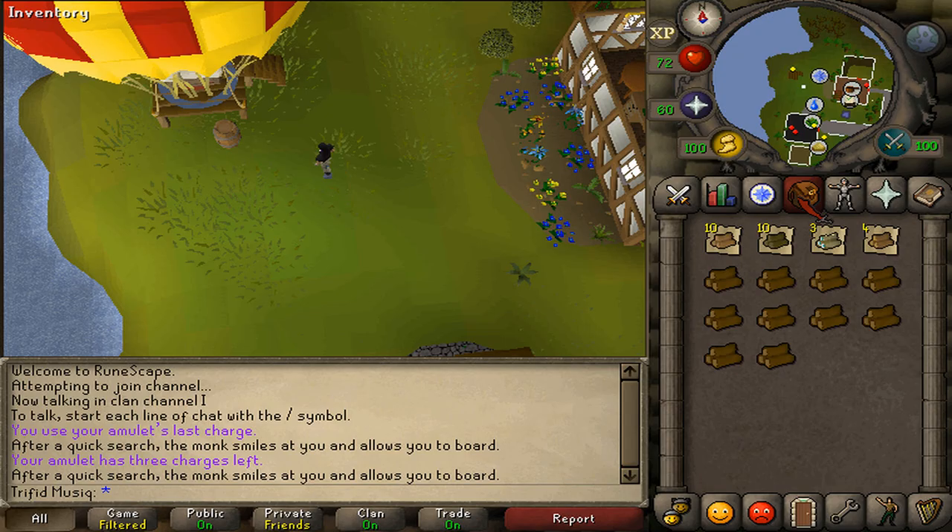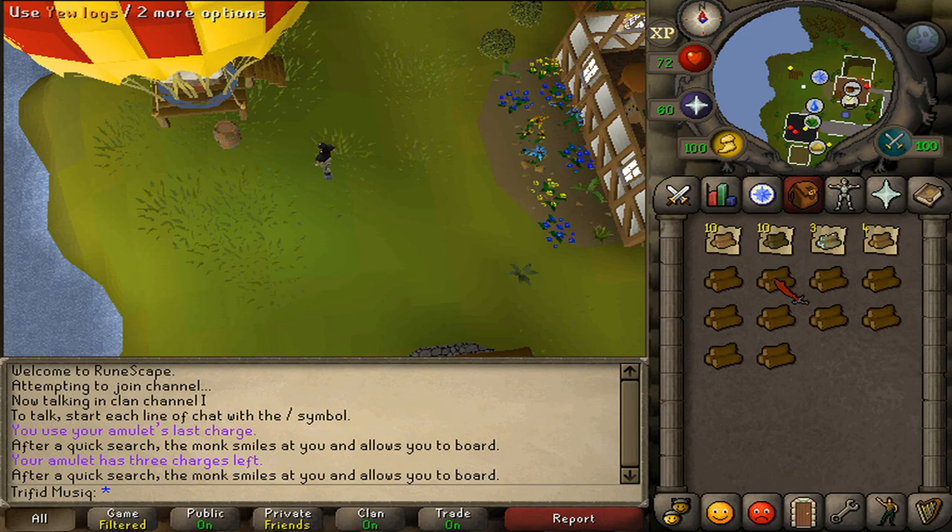To unlock Taverly you will need 10 Oak logs, for Varrock 10 Willow logs, Castle Wars 10 Yew logs, and for the Grand Tree you will need 3 Magic logs.